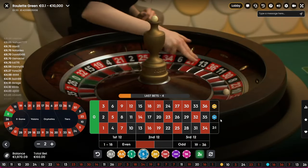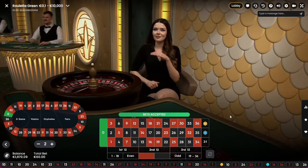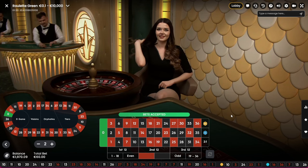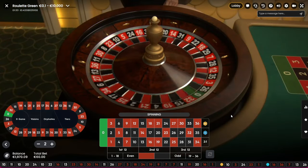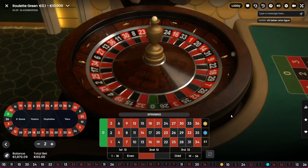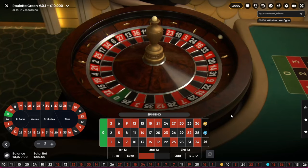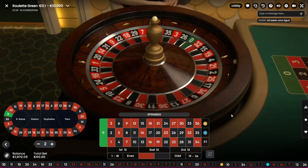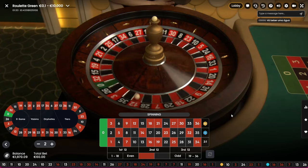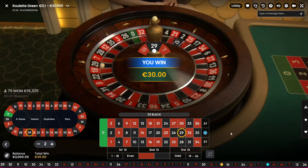So it's 10, 10, 10, 20, 30, 50, 80, 130 — 180, no it's 210. 130 plus 80 is 210. Then 340 — oh my god, that's crazy! But it can be huge at the end. It can be huge but it can also wipe you out — so that's the risk. That's a win!